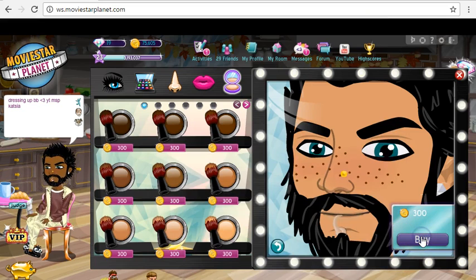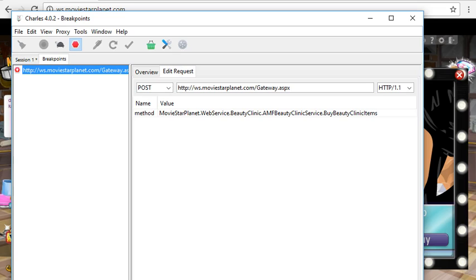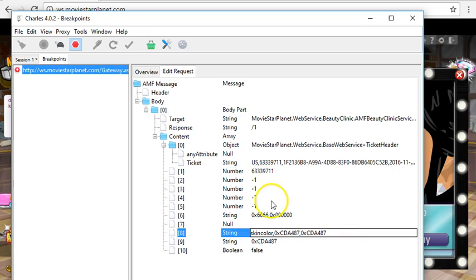Click Buy, then go to Edit Request AMF. The first thing you want to change is the skin color value — change it to 0x and then the code CDA487. You're going to want to change both of these fields.